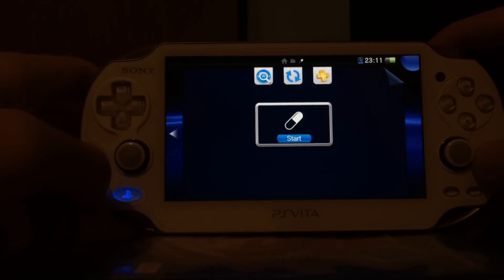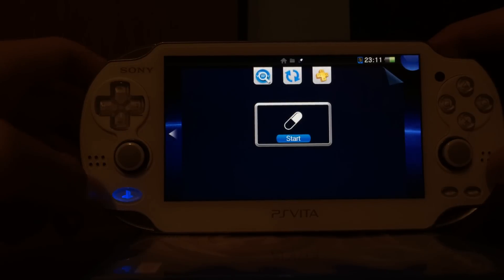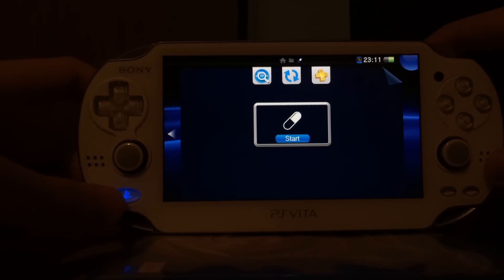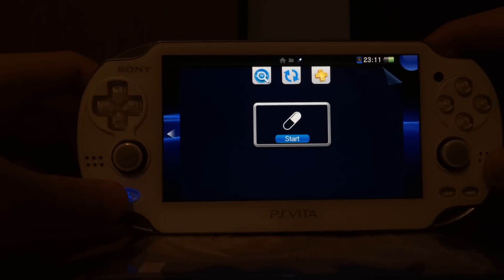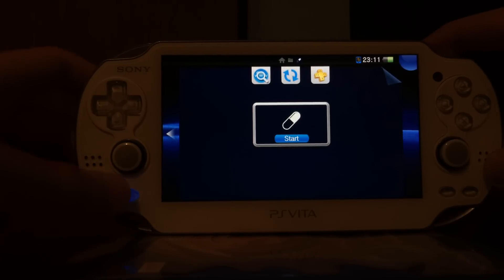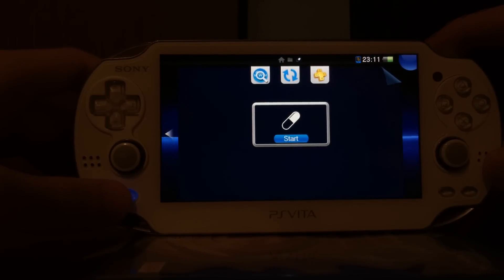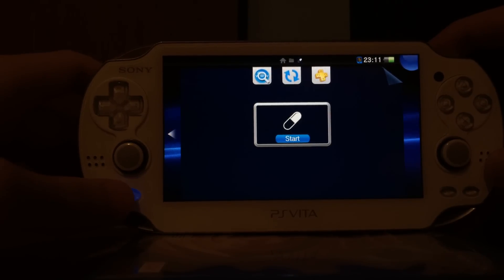The Vitamin application is supposed to be able to dump games, and you should be able to install any VPK Vita game file you put on your memory card. This includes dumps you did yourself, dumps your friends did, and unfortunately also dumps you can download from the internet — so this basically enables piracy. What you do with this application is up to you.